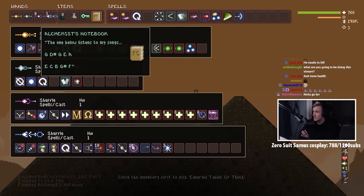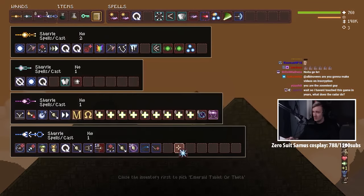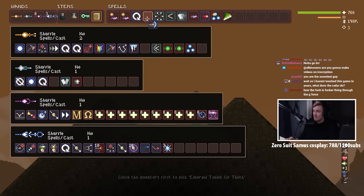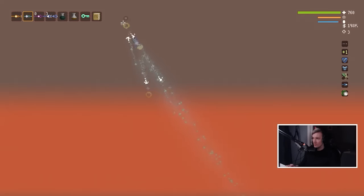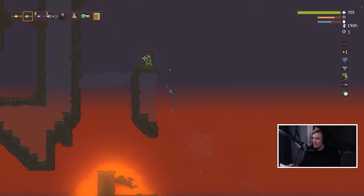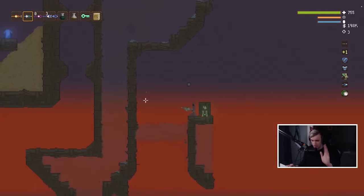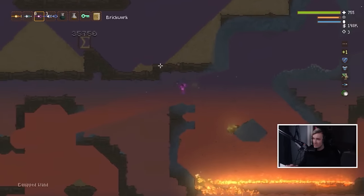What is this? G, D, G, E, A, E, C, B, G, F — we could do that as well. We made it, we made it. Sigma.